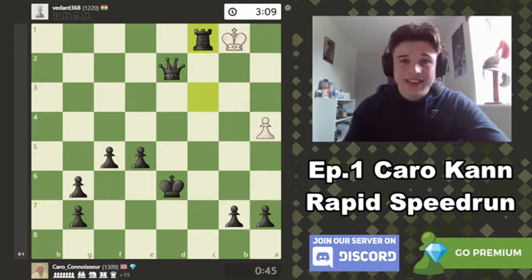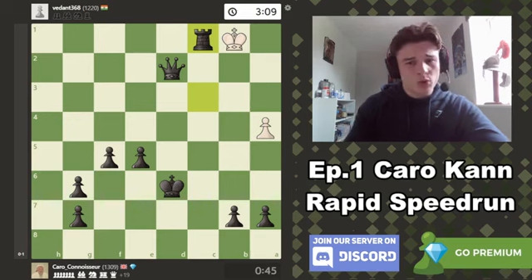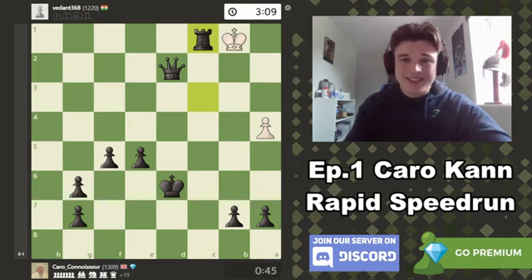That's the end of the second game analysis. If you stuck around until the end of the video, thank you very much — I really appreciate it. Please let me know if you like this format of two 10-minute games rather than one 15-minute game. And also please let me know if you like the premise of the series itself — Karo Khan every single game, no matter what my opponent plays. We are going C6-D5 or C3-D4. This should be very interesting. Thank you for watching and I'll see you in the next video.